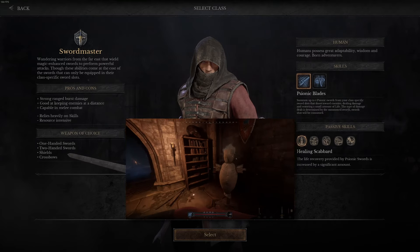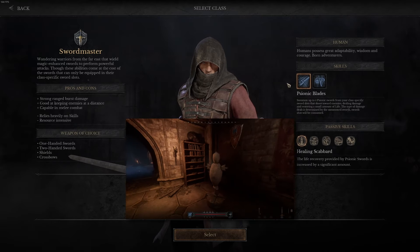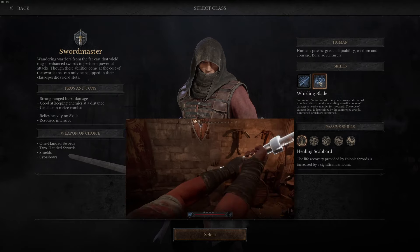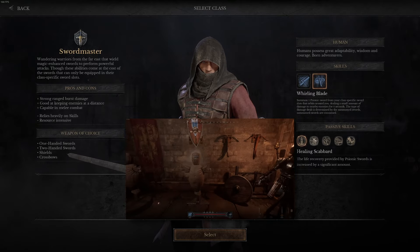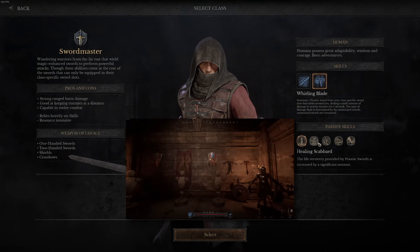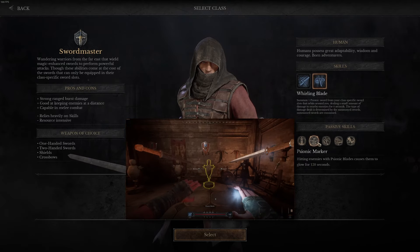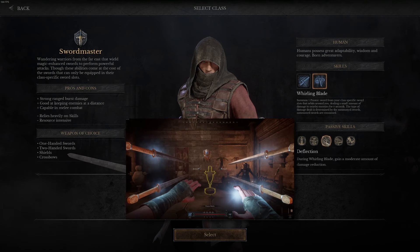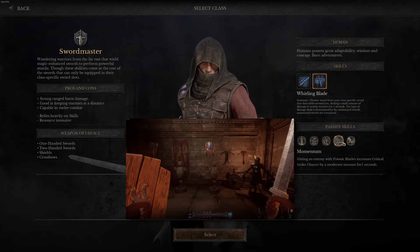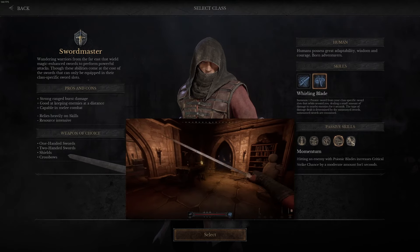The Swordmaster is a dangerous class that relies strongly on its skills. Psionic Blades and Whirling Blade are for long and short range combat. The passive skills are Healing Scabbard, Psionic Marker, Deflection, Momentum, and Crippling Strike.